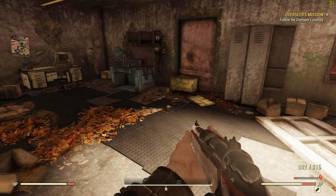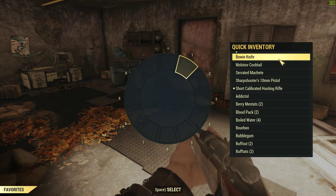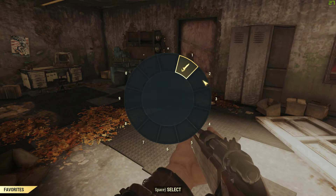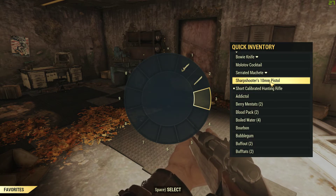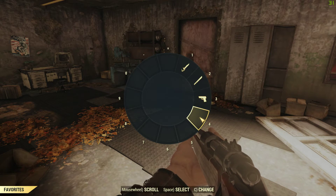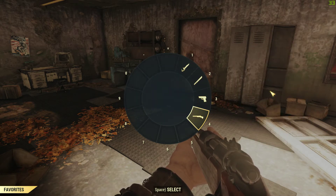Setting up favorites: one will be our bowie knife, two will be our serrated machete, three will be our pistol, and four will be our long distance weapon. There we go.